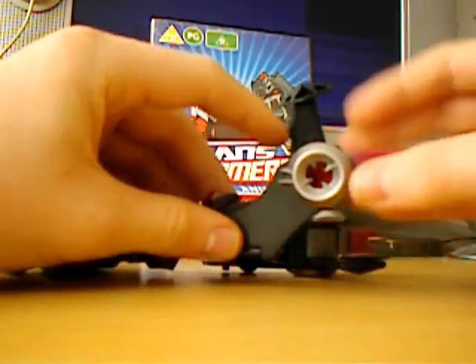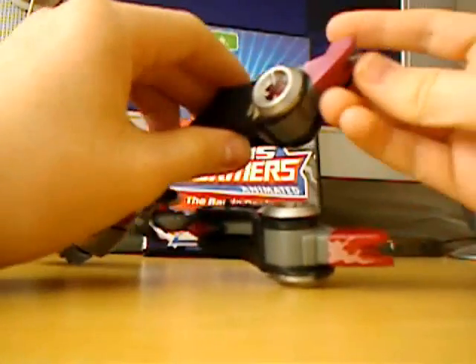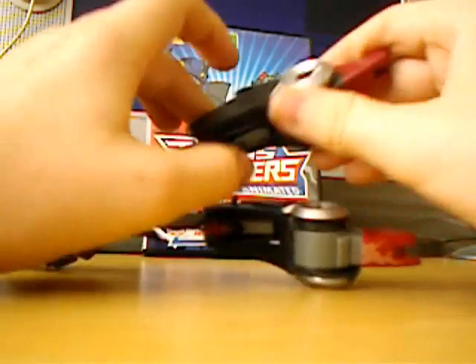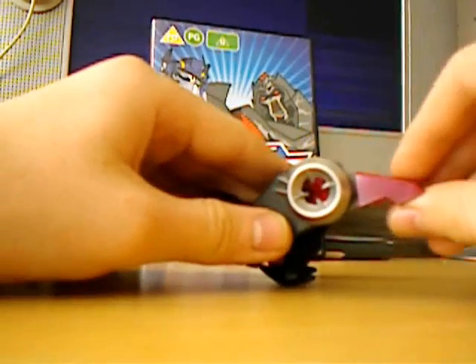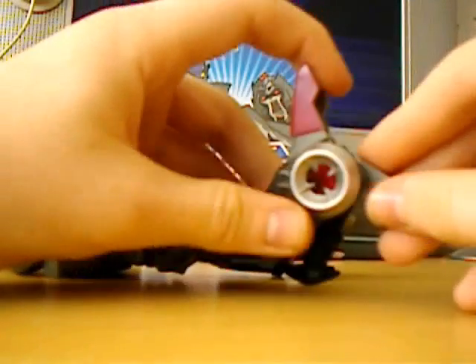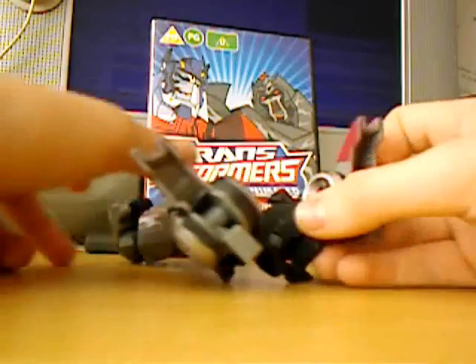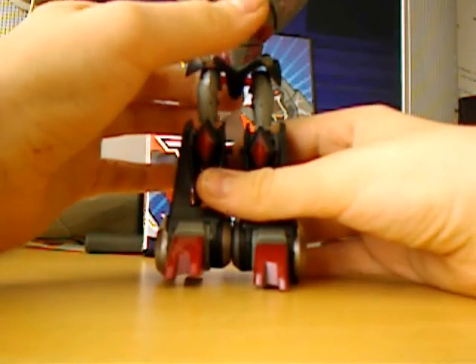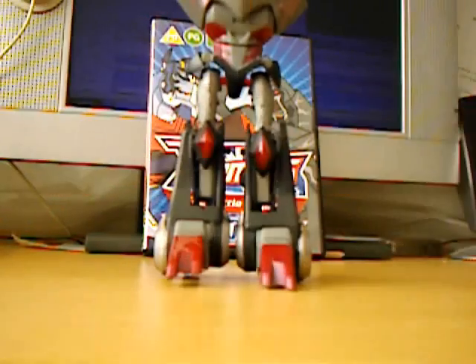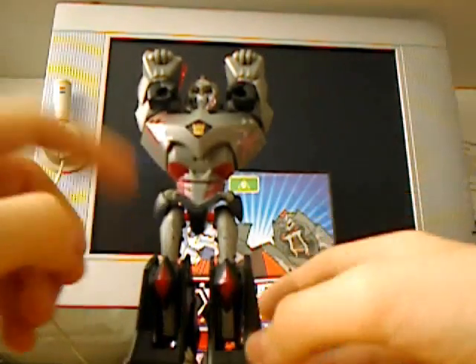And then you've got these wings — you just fold them round the back. On the other side as well. Now you've got his feet. Fold his feet up — he's got ankles, and it helps to push them round like that. Now you have Megatron with his legs done.